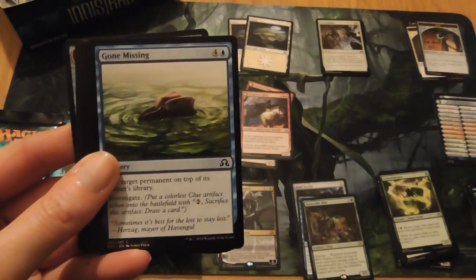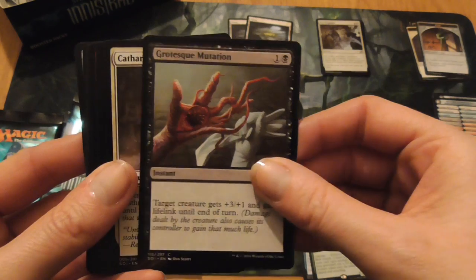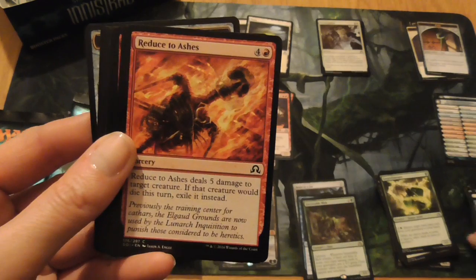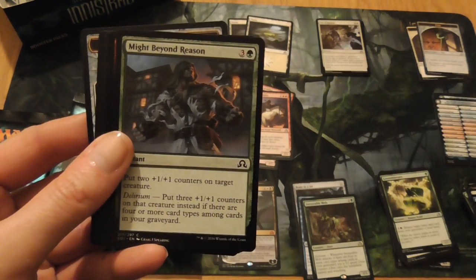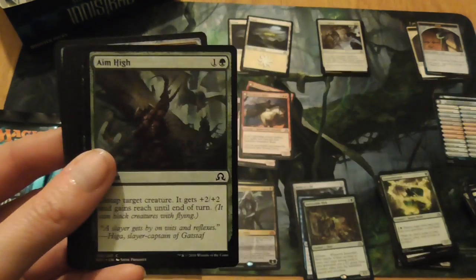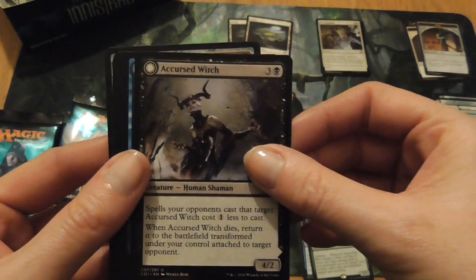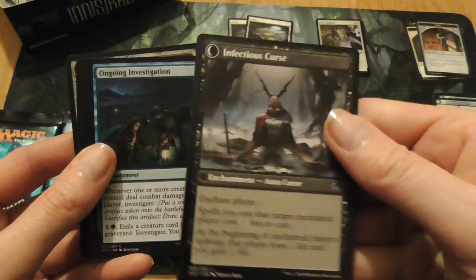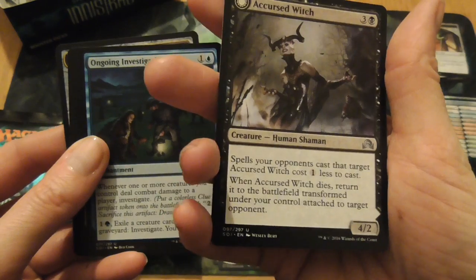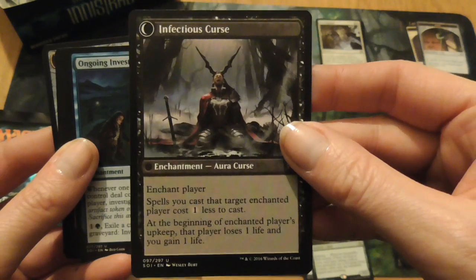Stern Constable, Gone Missing, Grotesque Mutation, Cathar's Companion, Reduced to Ashes, Might Beyond Reason, Aldaran Duelist, Aim High. Accursed Witch, that turns into Infectious Curse — that's cool. That's a human shaman creature that turns into an enchantment aura curse. That's pretty funky, I like that.